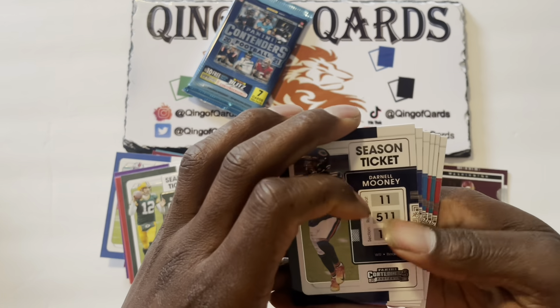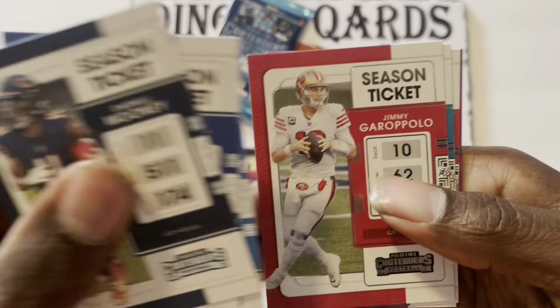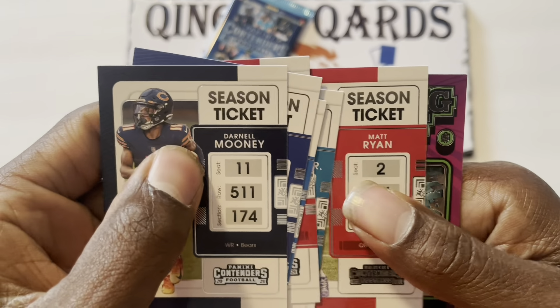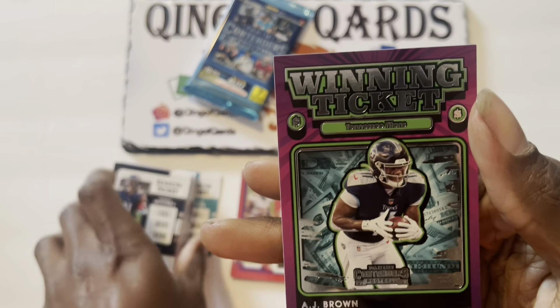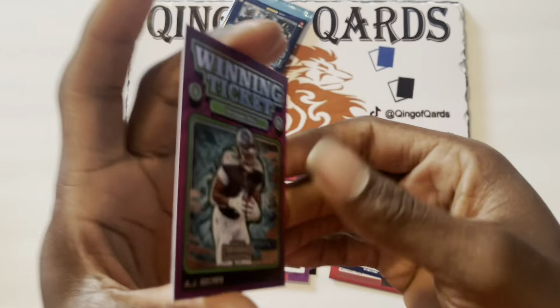Pack five starting off with Darnell Mooney, Saquon Barkley, Jared Goff, Jimmy Garoppolo, Laviska Shenault, Matt Ryan, and it's going to be a Winning Ticket of AJ Brown — not numbered, of course not, why would it be — but a nice Winning Ticket.